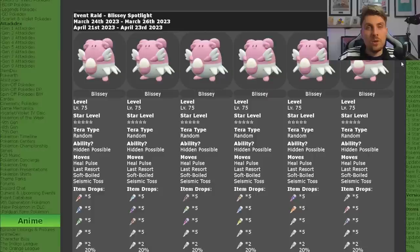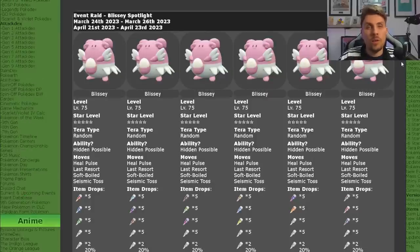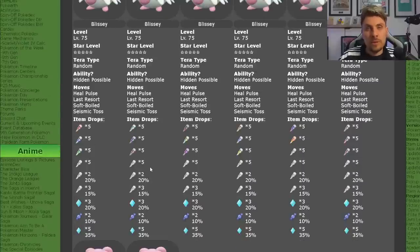In total there are eight different Blisseys that can appear, all with various random Tera types. They're all going to be five-star, set to level 75, with their hidden abilities being possible. The moves they're going to have are Heal Pulse, Last Resort, Soft-Boiled, and Seismic Toss — so nothing really to worry about from an offensive point of view. You're going to be able to deal with these pretty quickly.